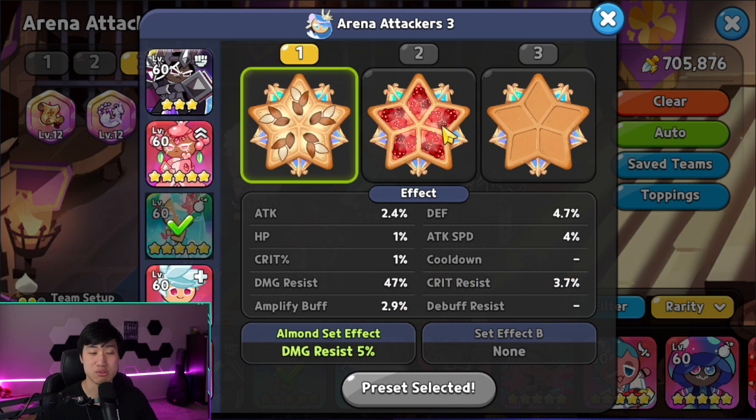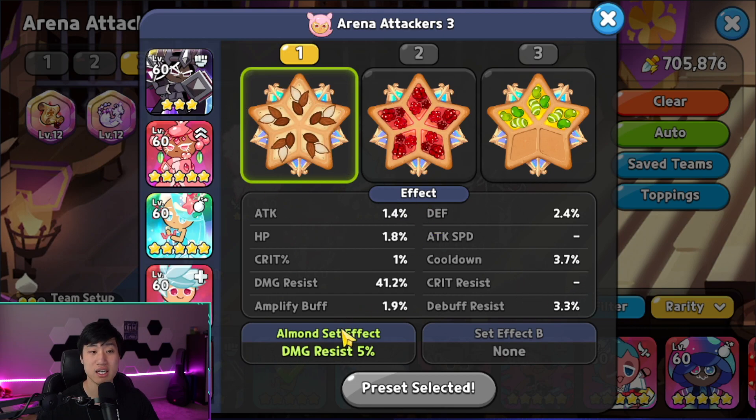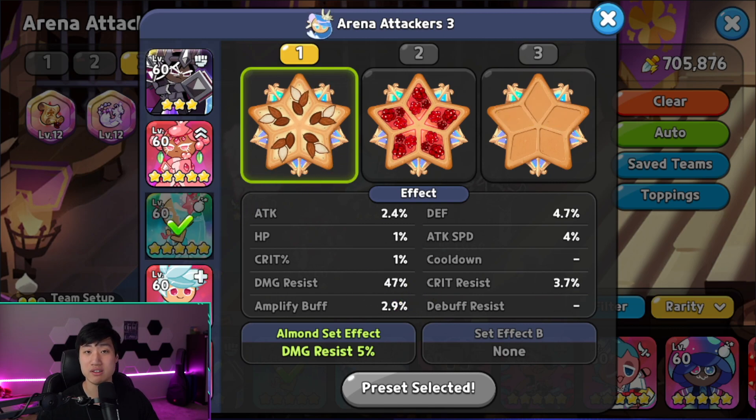Next is Seafairy — something different here, focusing on survivability rather than extra cooldown. What we want is for these cookies to survive all the way to the very end to take advantage of that 350 extra damage at the one-minute mark or even the 100 extra damage. Seafairy is going to use five Solid Almond. Herb is going to be the same as well, focusing on damage resist and cooldown with five Swift Chocolate. Last is Cherry Blossom, also using the extra damage resist, with a little bit of extra cooldown if possible, to survive until the very end and do extra damage alongside Dark Cacao.